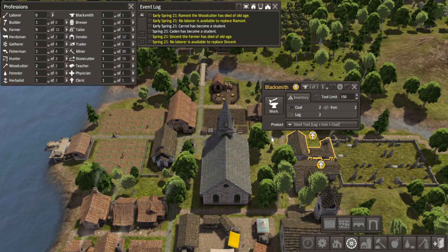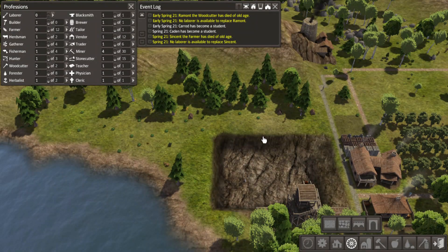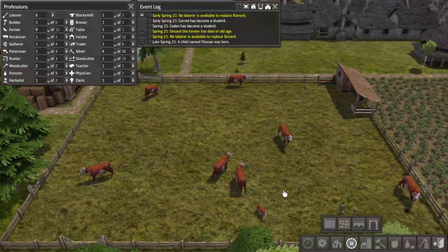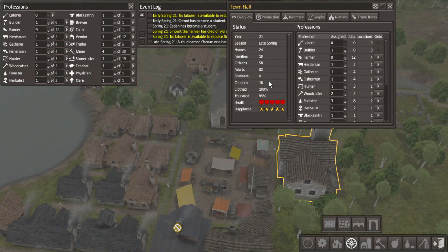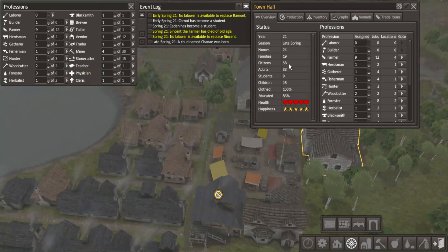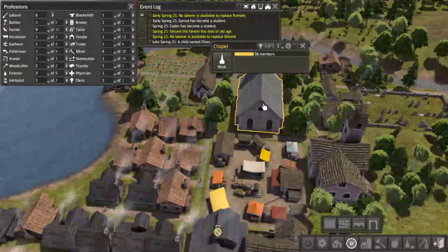Let's raise it - 150 is a bit much, but that's fine for now. It's another baby. Nine students - holy cow. Still 16 children. We lost a couple families somehow. 58 citizens.